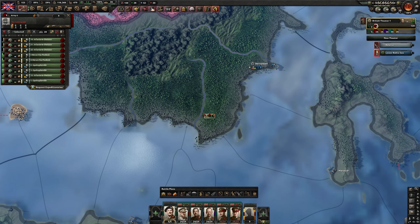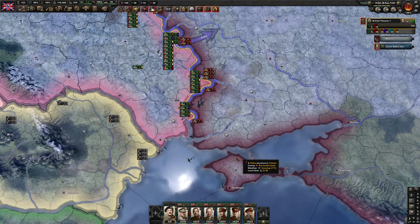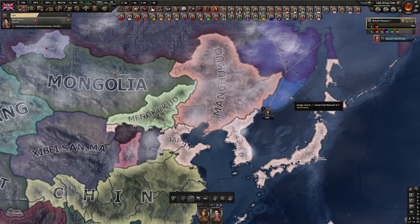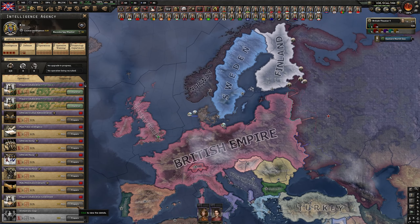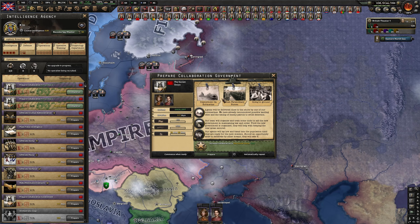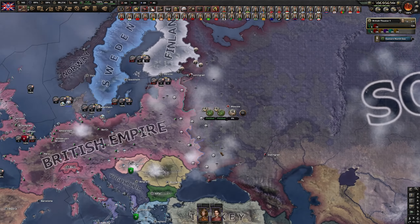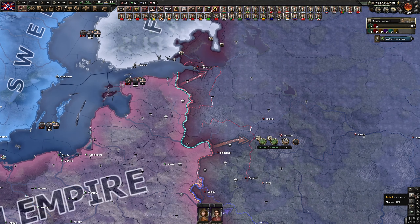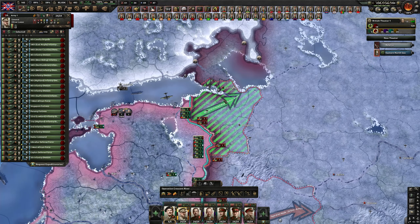I think we can create another army now. I will start preparing this army in the southern part of the Soviet Union and they will take care of the Crimea border later on. I'll start the last collaboration government — I'm curious to see if we can get it. But if you get stuck with the Soviet Union somewhere, the collaboration government is going to help a lot. Moreover, if you get three collaboration governments, instead of puppeting the Soviet Union you can annex them and then release them as a collaboration government, which is actually better.